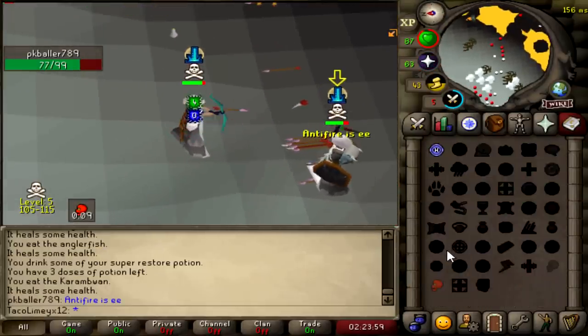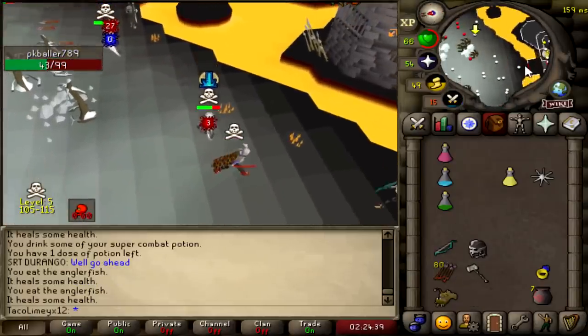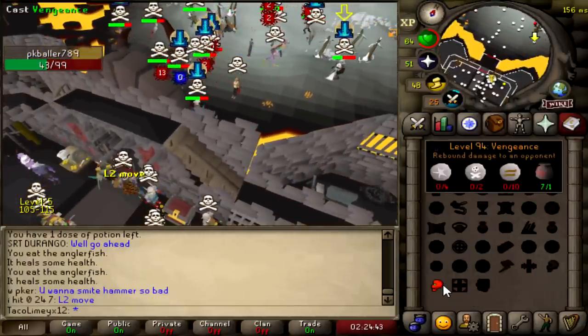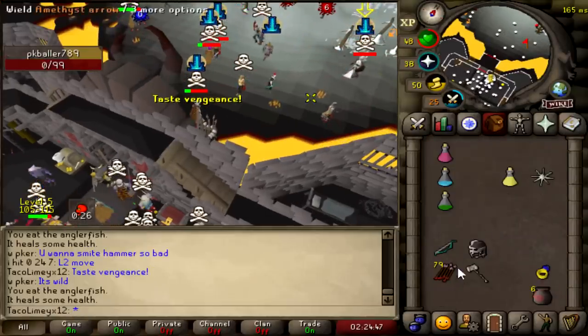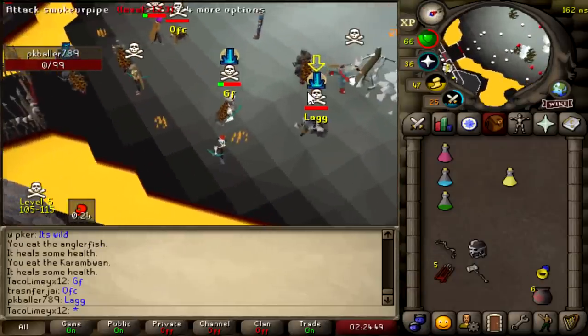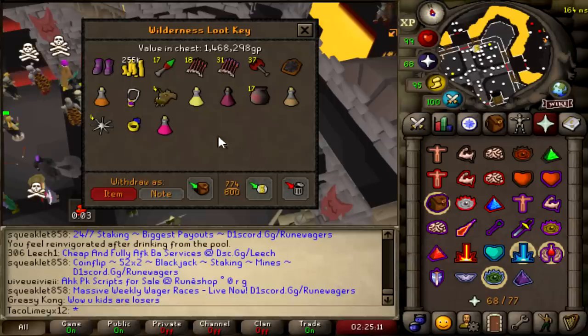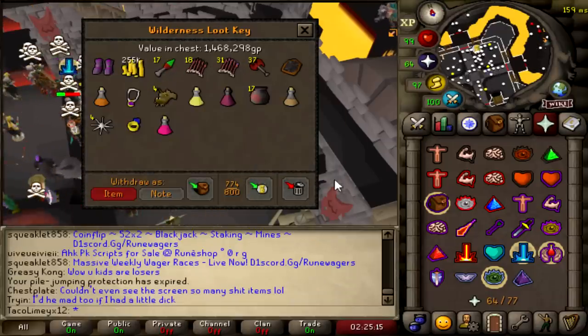This guy just ZCB specced me. Dead — good fight, GG mate. He's a cute one. 1.5 mil is still nice with those bolts and knives — the knives are 12k each right now, Robin Hood.